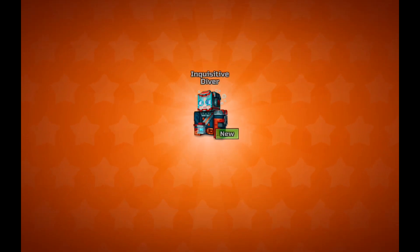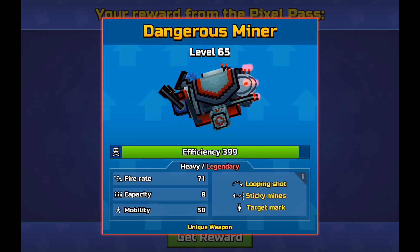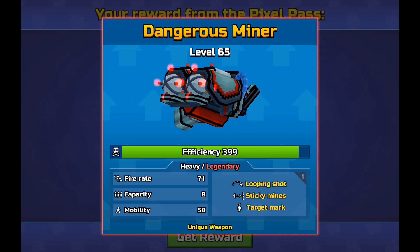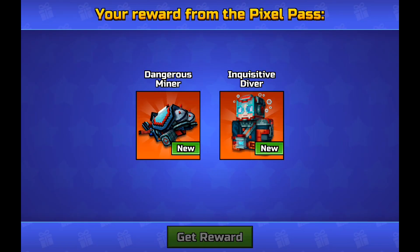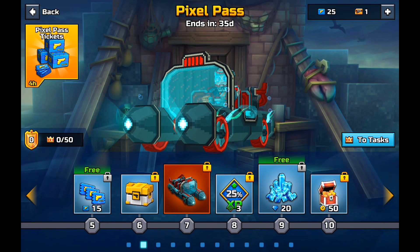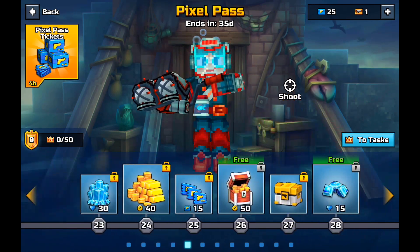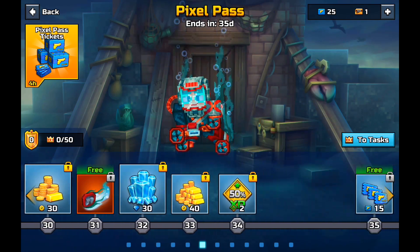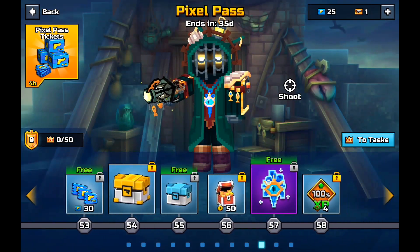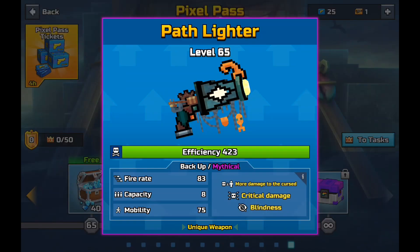We're gonna go ahead and collect our skin and our weapon. This is a loop shot — sticky mines, target mark — and we just talked about how it's basically like if Pixar made some guns. Now we're gonna look through here: pets, coins, you already know it's the same as usual in the pixel pass. There's nothing new in here.